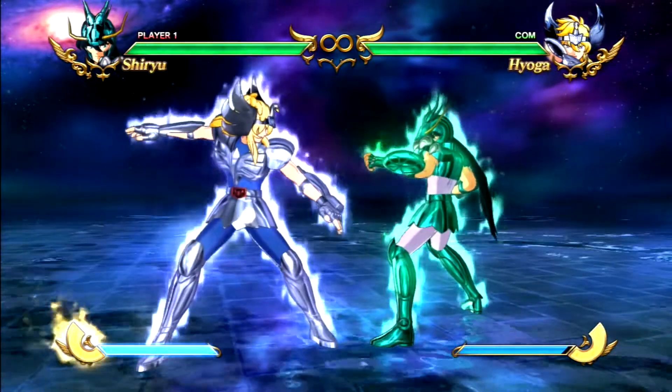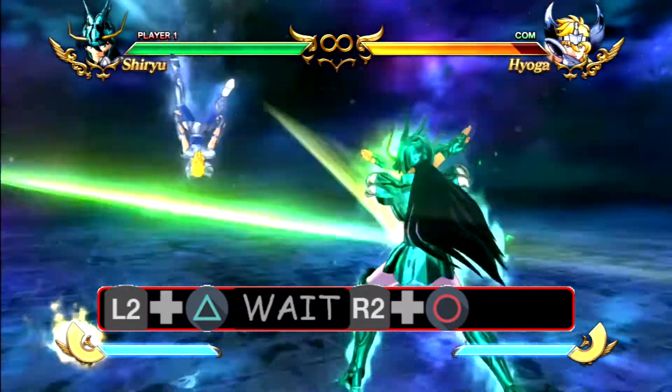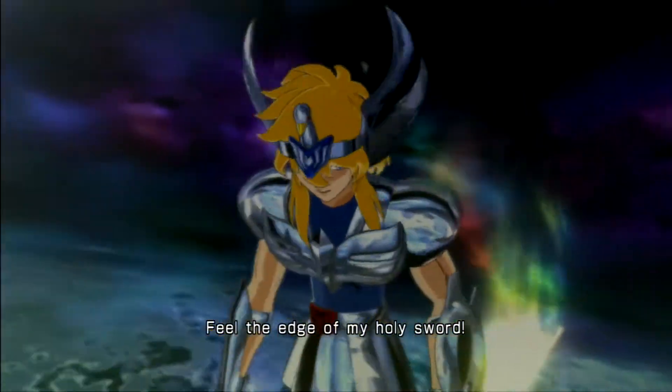There's also another way to land Excalibur. You hold L2 triangle and then do his ultimate. I don't suggest doing it online like Pegasus Meteor Fist because of the lag and this one's actually harder timing to do. So don't worry about this one, but I just showed you just in case.